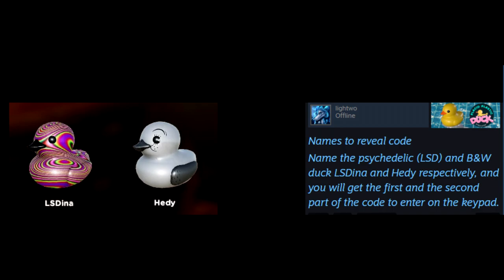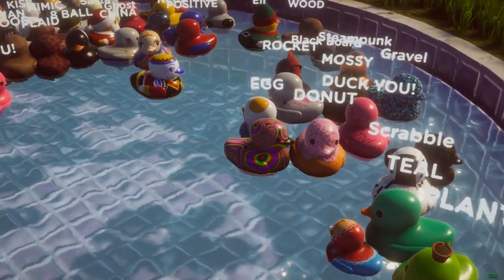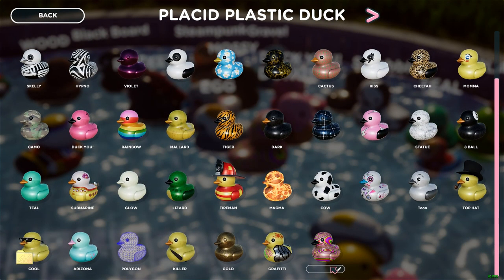So if you haven't pieced it together, Lightwo comes in with a post detailing that both of the names — LS Dina — belong to the psychedelic duck, along with the Morse code, which if you decipher it turns out to be the name Hedy, H-E-D-Y. And since it went with an old timey tune, it's going to go with the old timey duck. So you're going to go back and locate the two ducks, go into the pause menu, then collection, and start naming those ducks.